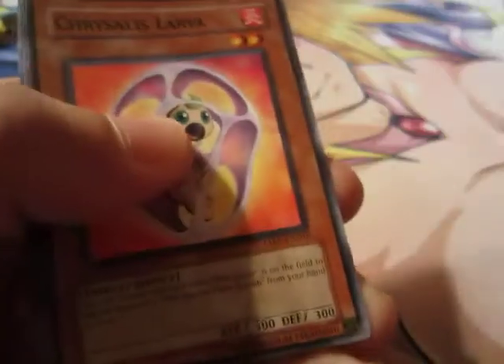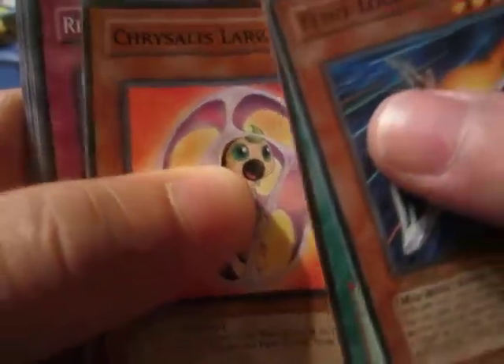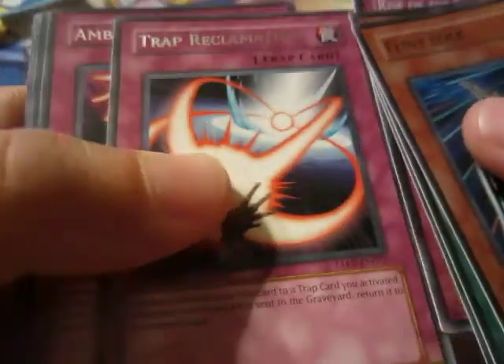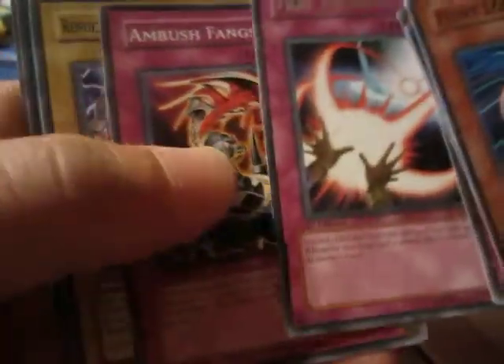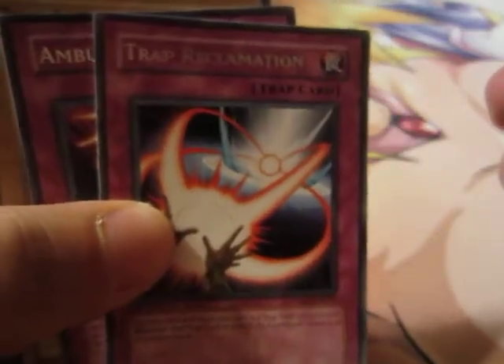Flintlock. Flint Missile. Chrysalis Larva. Rise of the Snake Deity. No! What the fuck? Wow. I get Trap Reclamation. Great. Instead of getting a Super Rare, at least I get a freaking Rare.